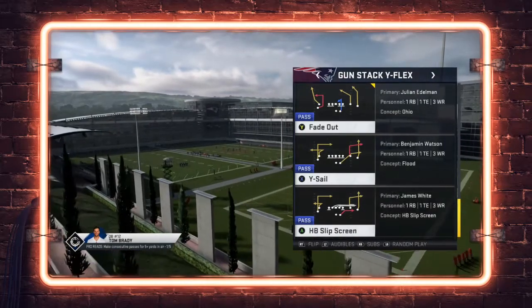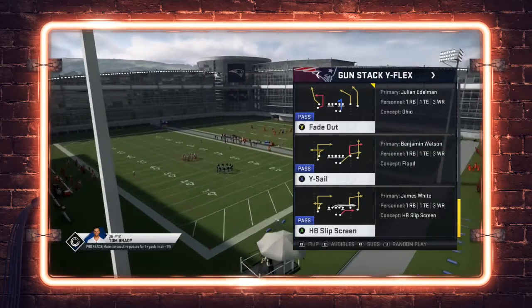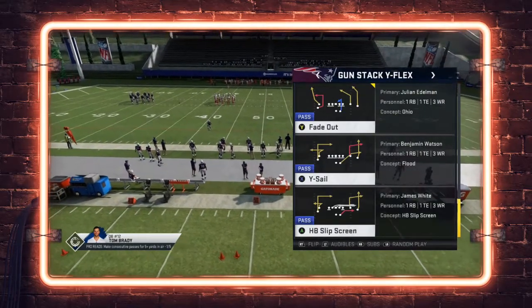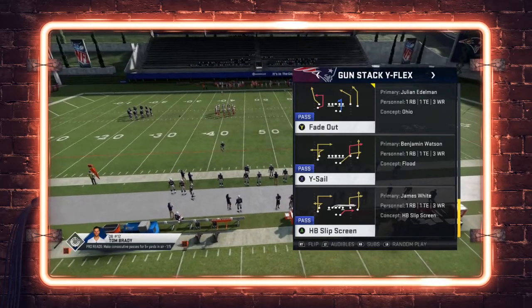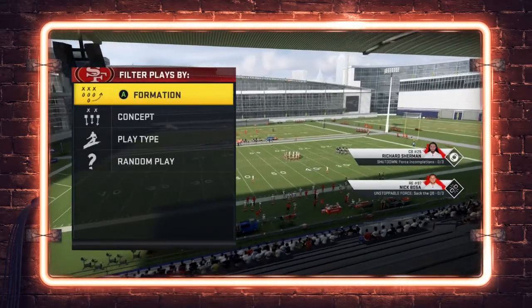If you guys have been watching me on that Twitch channel, you've noticed that I'm running a hot route master offense and mainly the jumbo stuff. In today's video we're going to show you something I really like to do situationally out of some of the three receiver, one running back, one tight end personnel. And this is going to be the Gun Stack Y Flex Fade Out, and this is a great cover 2 beater.